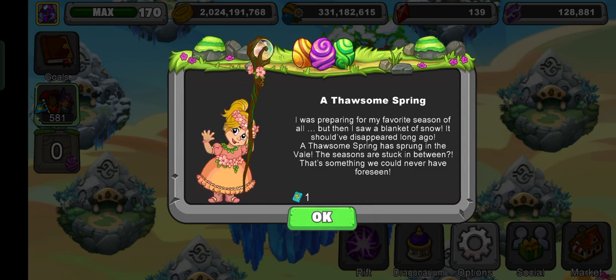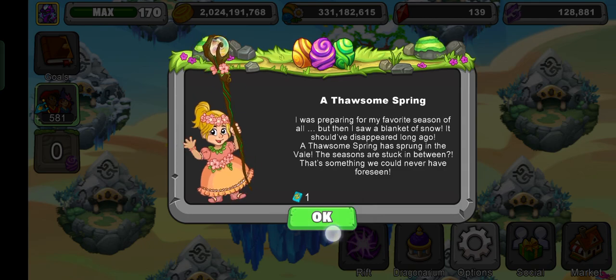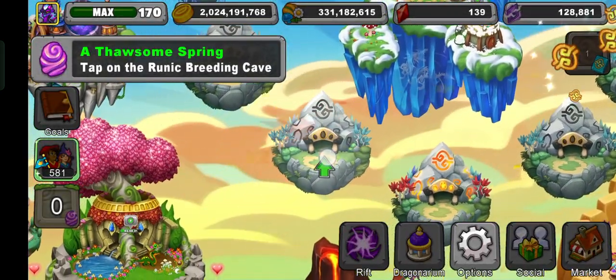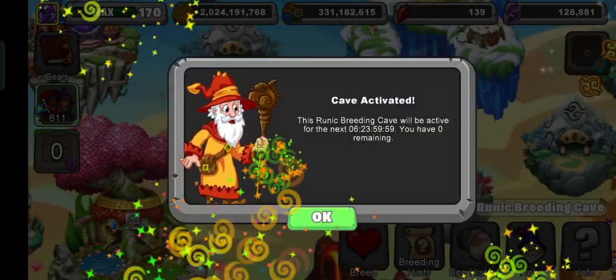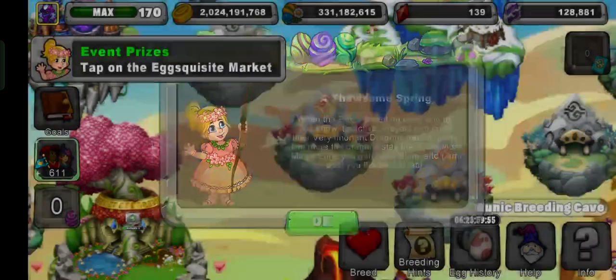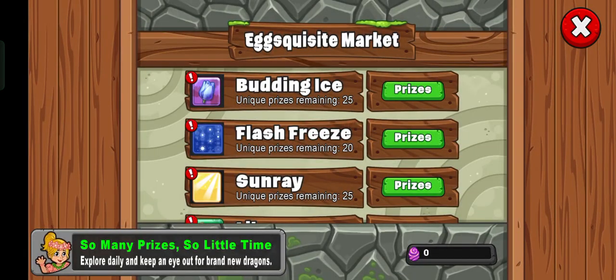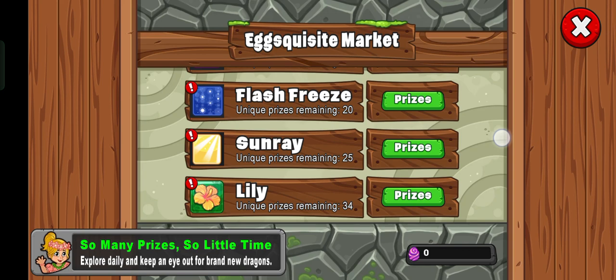So the previous event last year for the same thingies was the Luck of the Whale, which I did play. Now it's telling me to tap on the runic green cave — it's gonna forcefully make me activate my cave. Okay, Athawesome Spring — when the runic green, I know what it is. We have four eyes: Lily, Budding Eyes, Flash Freeze, and Sunray. First of all, we're gonna look at the Budding Eyes, obviously.